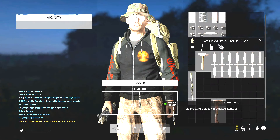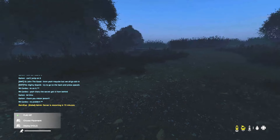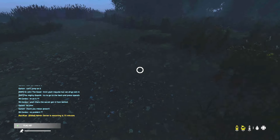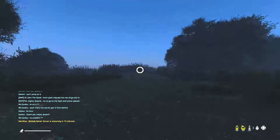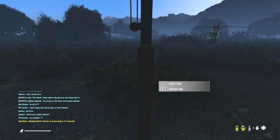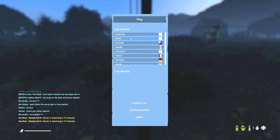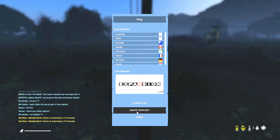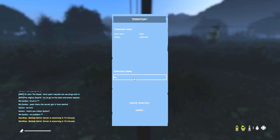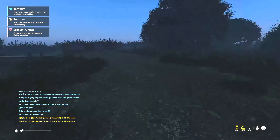Grab your flag kit — they come in different numbers of flags but you can just get a basic one. This is just a basic white flag. Choose a placement and place it anywhere in the vicinity where you think you're going to build your base, then hold down to place the flag kit. This places down your flag on a pole. Go up to it, press F, and you can pick from a number of flags. I'm going to pick the expansion flag. Then click 'create territory' — you can name it anything, so I'm just going to name it 'base building' — then click 'create territory'. It'll ask if you're sure you want to convert this flag to a territory and that you cannot undo this change. Click OK and you have claimed the territory.